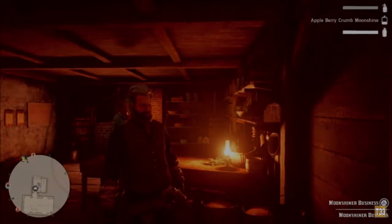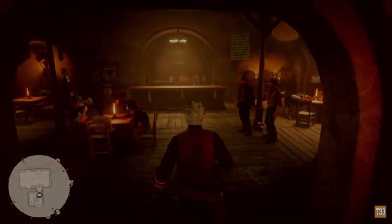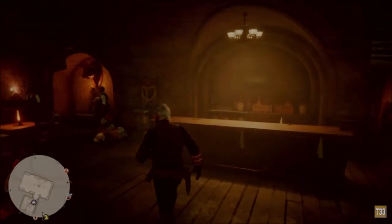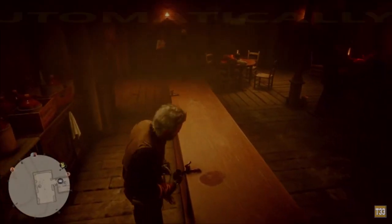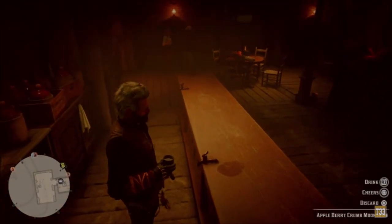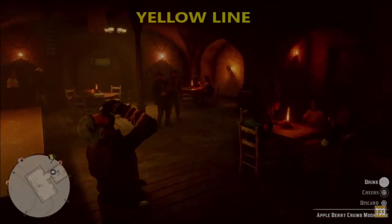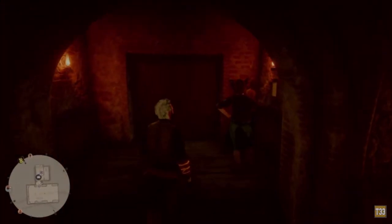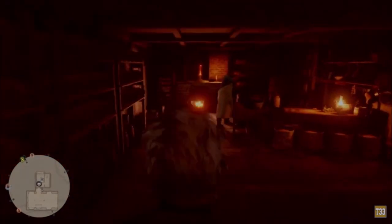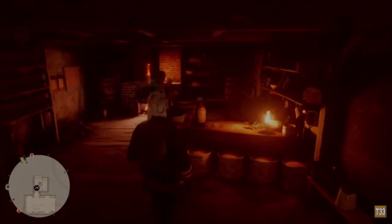Hello guys, today I'm gonna show you how to drive your wagon in auto mode, like autopilot. The horses will drive you automatically for the distance that you want to go. When you have a mission and you have the yellow line, it's not working with the red line that you put for the distance you want to go.